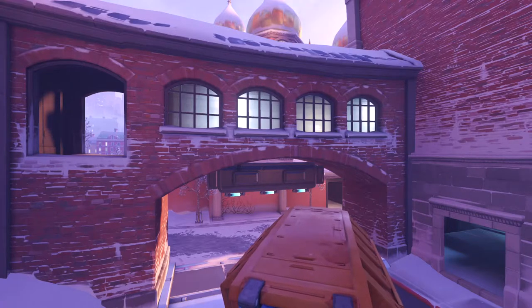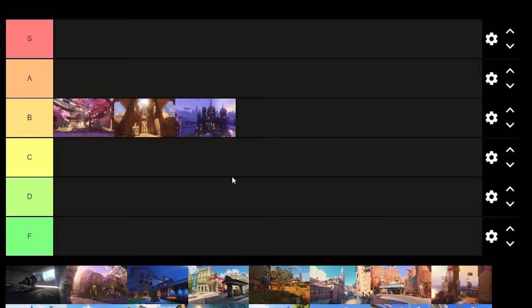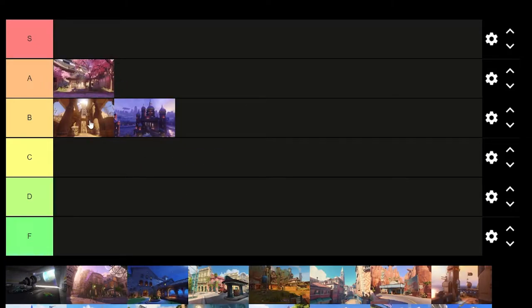Actually, I'm changing my mind — I'm not giving them all C's. Hanamura gets upgraded to an A. Looking at the three maps in the pool, Hanamura is definitely the roughest to start. Volskaya is a B and Anubis is a C. There you go, that feels better.